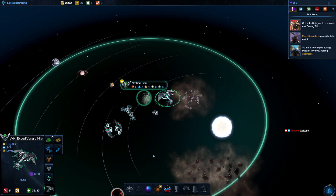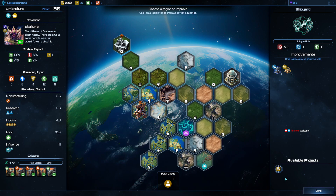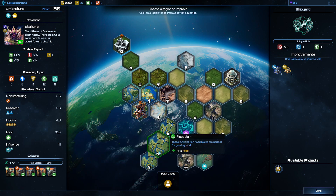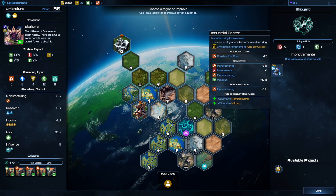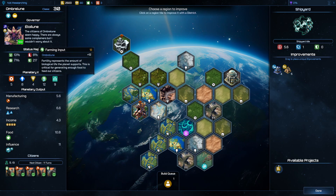In version 1.7 they made some changes. Now you start off with this Colonial Leadership Council project. They reduced the cost so you should pretty much guarantee being able to complete it in one turn. The reason the developers put this in is to slowly introduce you to different mechanics so turn one isn't too crazy. You can rush this if you want to start with a leader on the first turn, but I probably won't — I'm going to rush something else. Their homeworld starts with eight technology, so this is going to be a very strong research world.